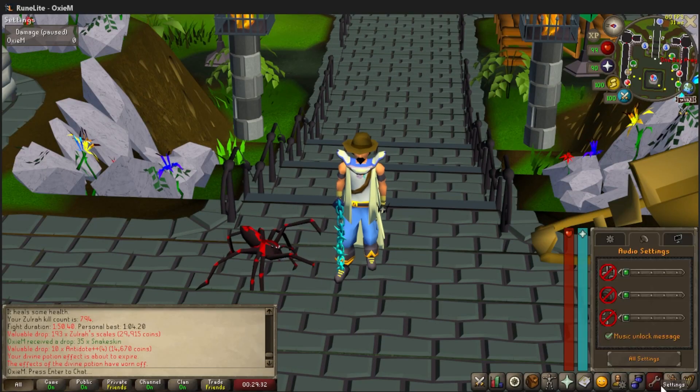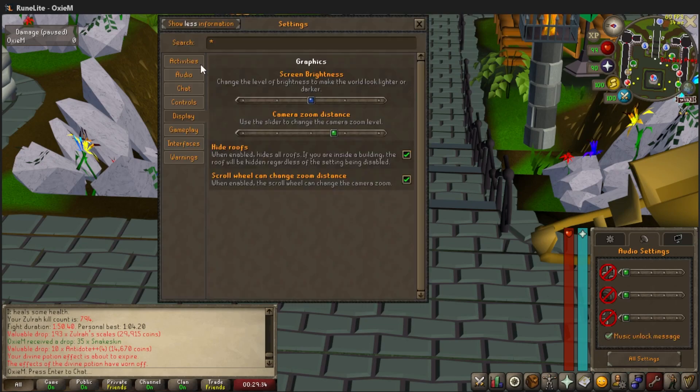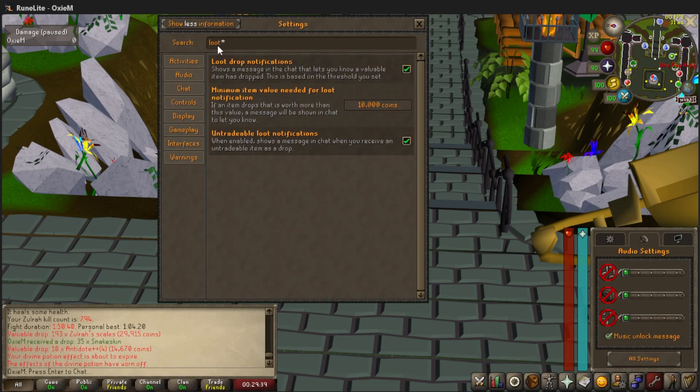In order to set your loot value threshold, go into all settings and type 'loot.' The first box says 'loot drop notifications' — make sure this is checked on. The next box below is 'minimum item value needed for loot notification.' I have mine set to 10k always, but you can set yours to whatever you like: 1gp, 1000gp, 10k. I really wouldn't go over 10k, because you never know what will be on the board.